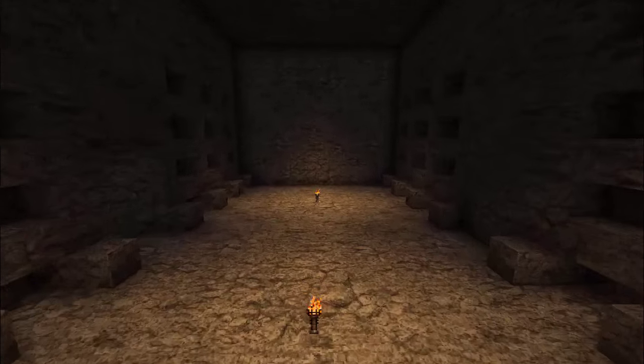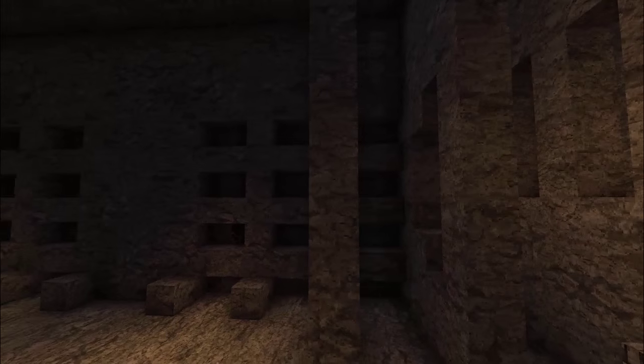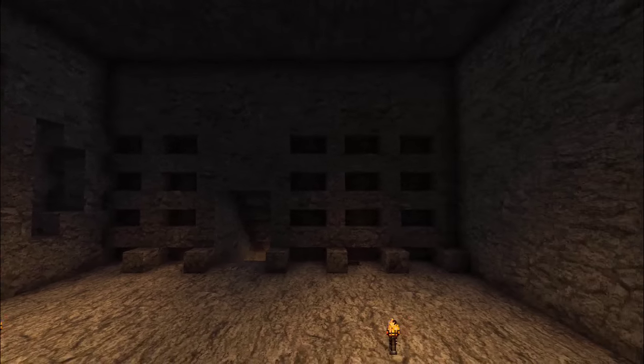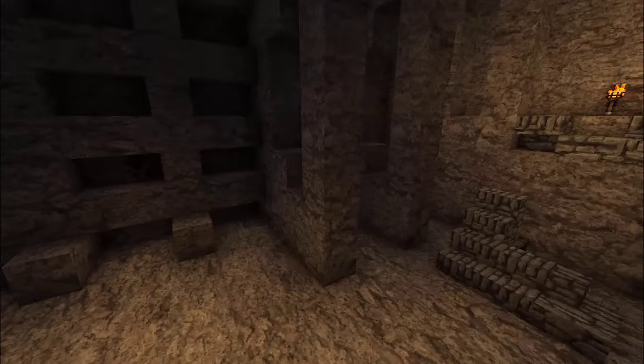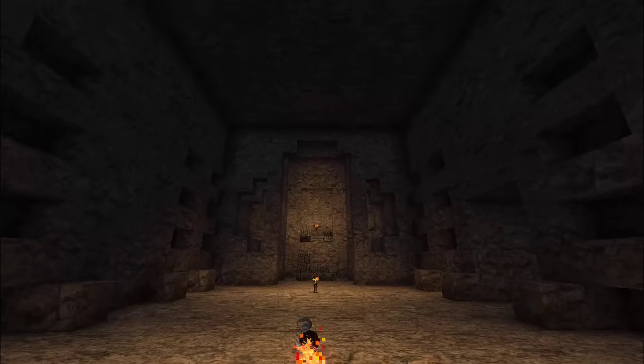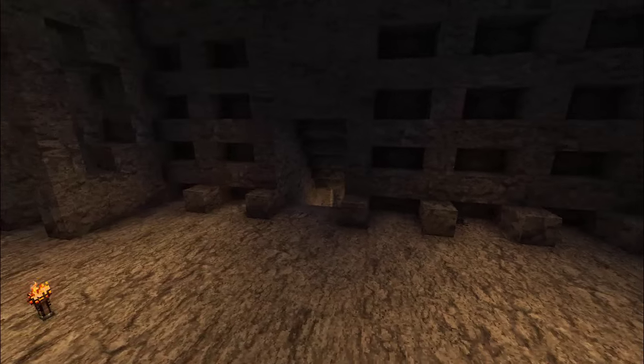This is the main entrance hall — you come in here and there are all kinds of crypts on the walls. I think there are 48 in here — 12 times 4 is 48. I'm probably going to make them even taller; this is just a prototype. I'm going to work on this quite a bit, and I want it to look very grand.